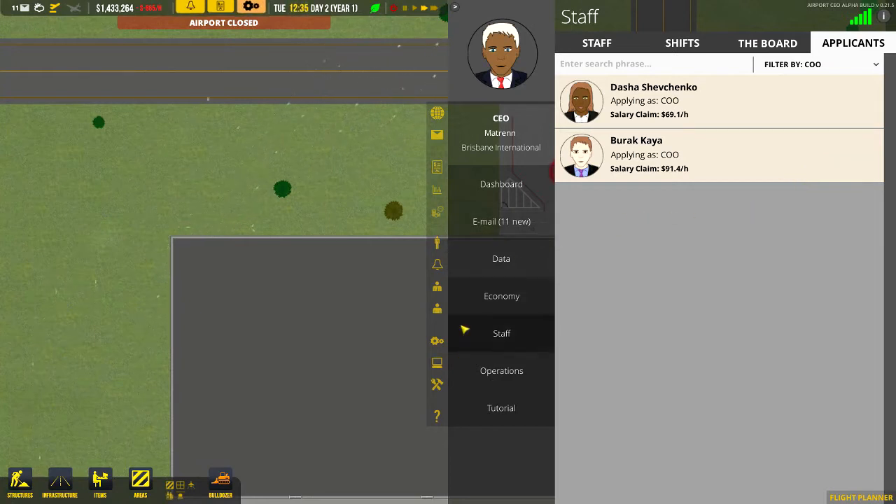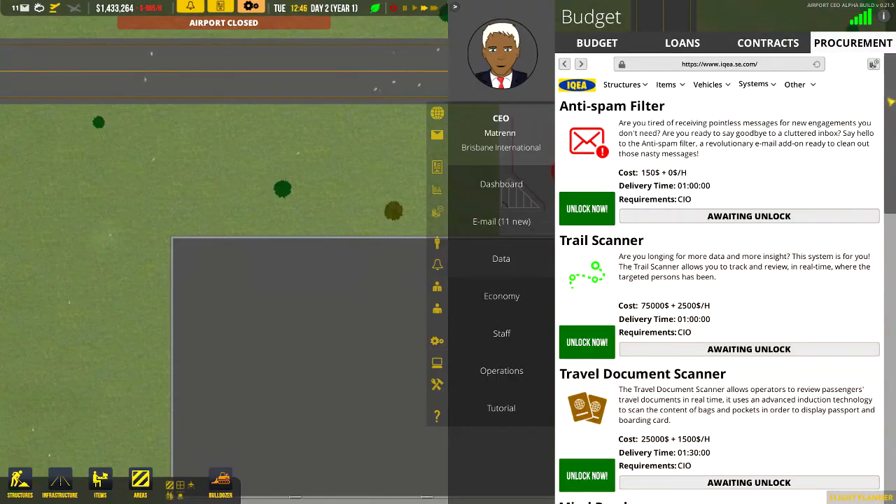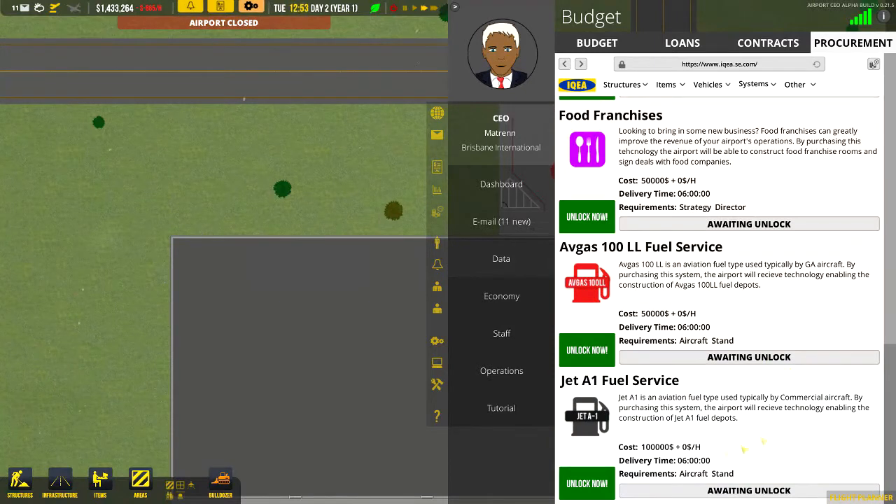What that allows you to do is go to contracts, procurement. Scrolling down to the bottom we've got two types of fuel services: jet A1 fuel services and avgas. For this let's play we're going to focus on setting up a commercial track, so we're just going to unlock the jet A1 fuel service - it takes five hours to complete. We'll let that work in the background while we set up other things.